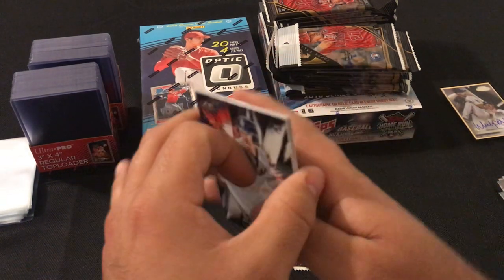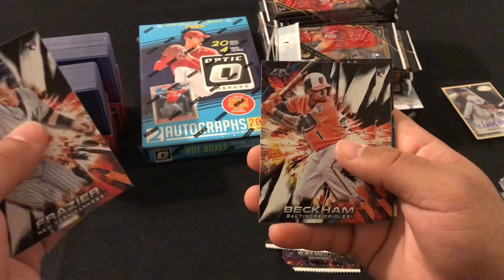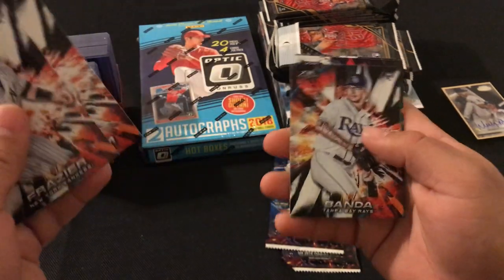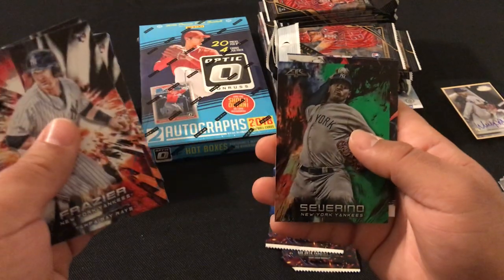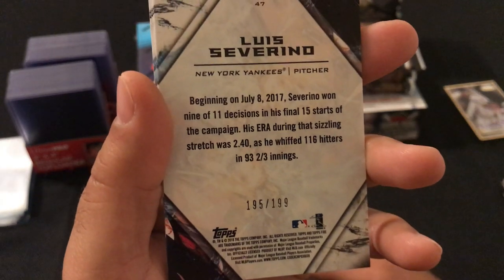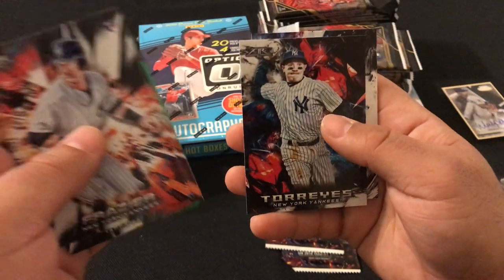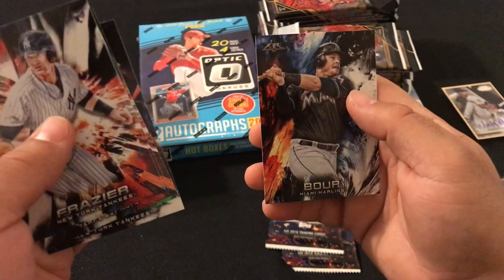We got a Clint Frazier rookie card, Tim Beckham, Anthony Banda rookie card, a green Severino numbered 2 out of 199, Ronaldo Reyes, and Justin Bour.